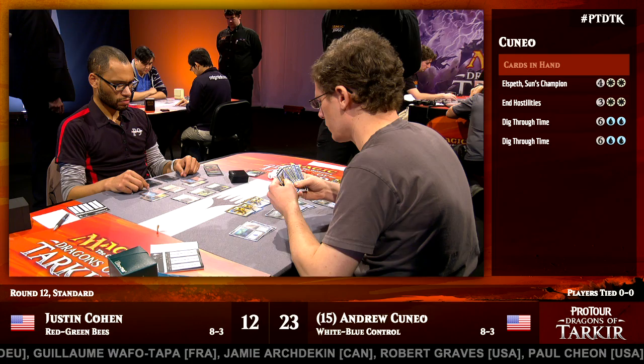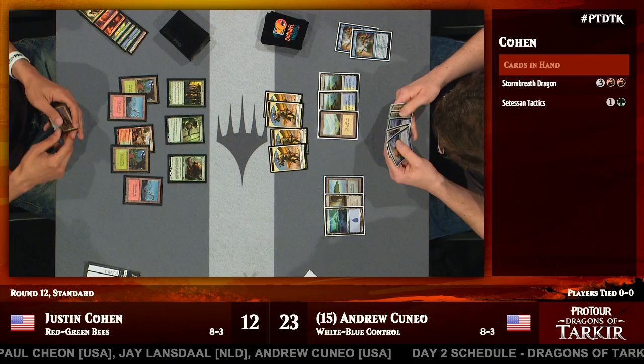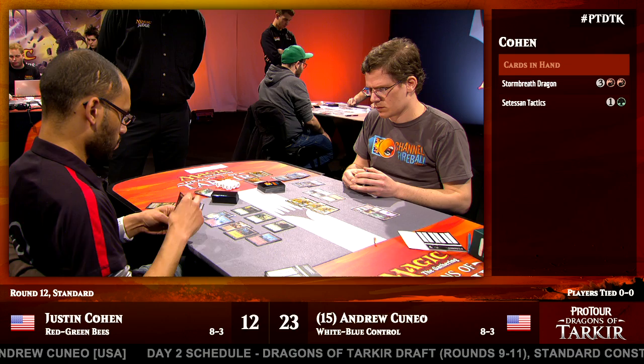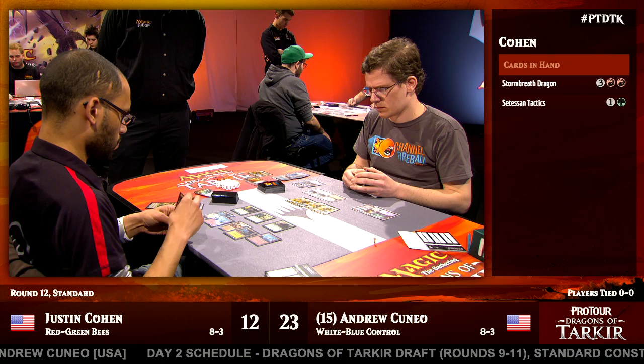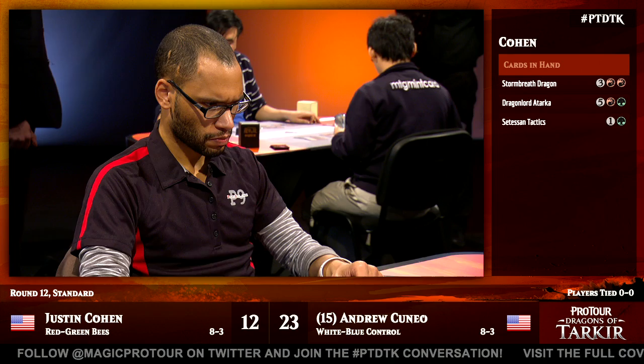Andrew Cuneo, in principle, is able to control the tempo of this game and draw it out for as long as he wants before he wins. But in point of fact, he may just decide he wants to finish things off comparatively soon. One of the things I'm interested to see is whether Cuneo tries to bleed Justin Cohen dry a little bit — let him keep playing out a few more threats, maybe let another creature resolve and cast End Hostilities before landing Elspeth — or if he decides he's got enough control of the game and just wants to play Elspeth out now while things aren't threatening.